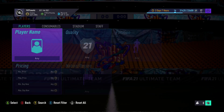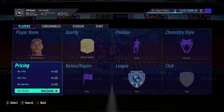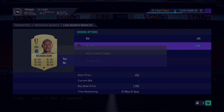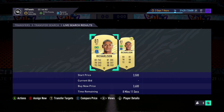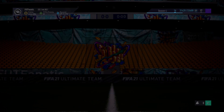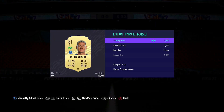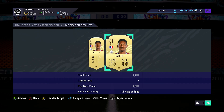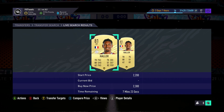If you watched the previous position modifier method, you might notice you could make a lot more coins per card — getting players for 700 coins and listing for 4,000. That's unlikely with this method, but you will be able to get 10 times as many players per hour. So instead of multiplying your coins by 3, 4, or even 5, with this method you're looking at making a couple hundred up to 1,000 coins per deal, but with a much higher volume.